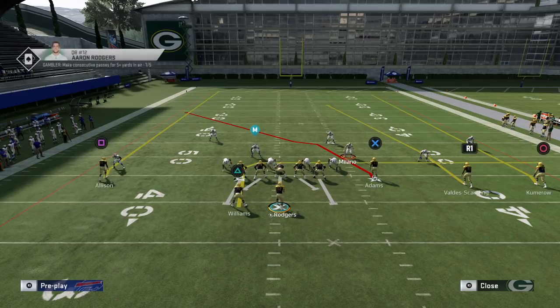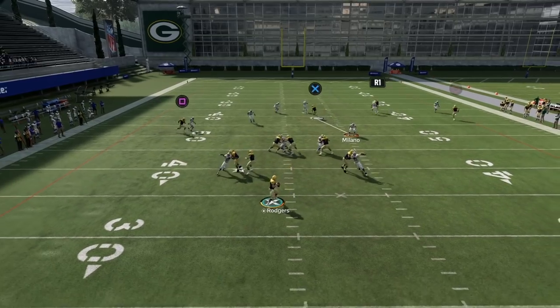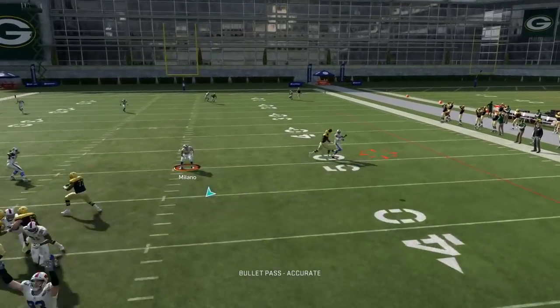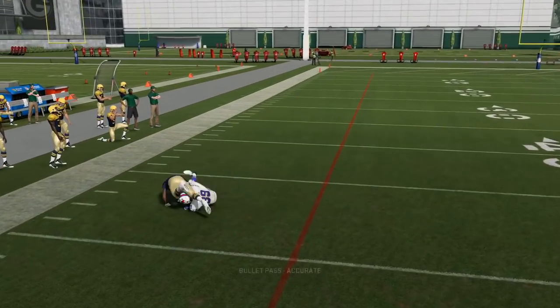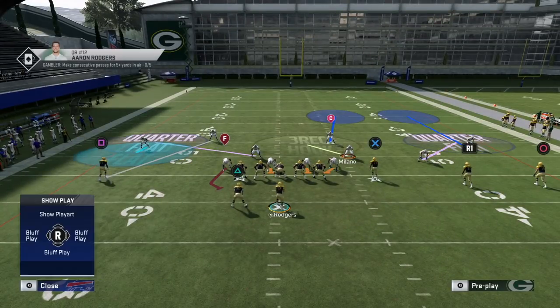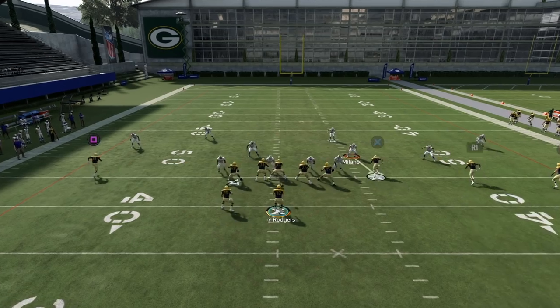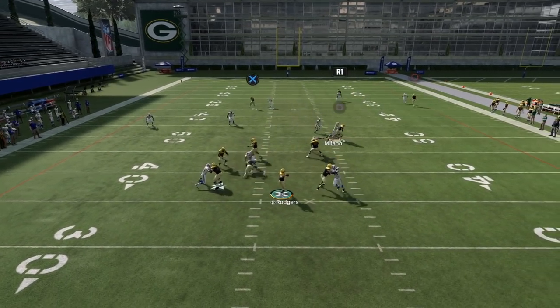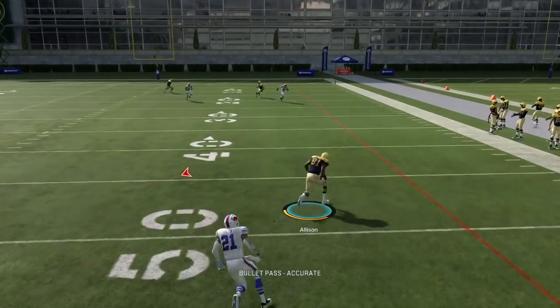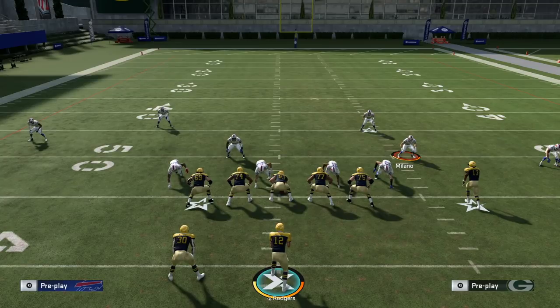This goes back to the idea of running press man coverage on the weak side: press man does a much better job carrying that drag all the way across the field, putting a defender in a better position to handle it. Similarly, trapping the cornerback on a cloud and replacing him with the weak-side safety also does a better job on that drag, though it's not perfect.